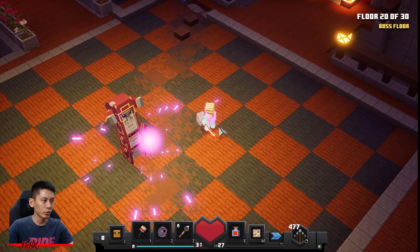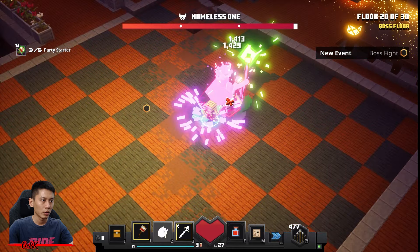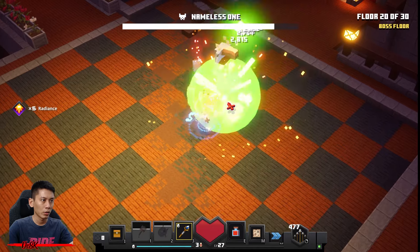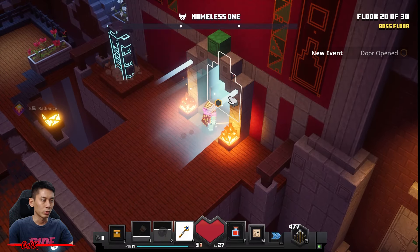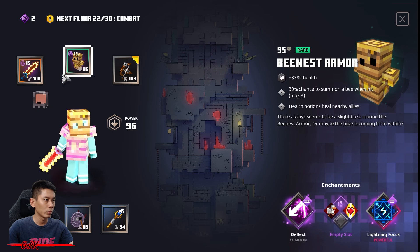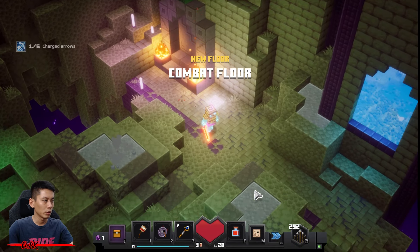We're gonna fight the Nameless One — he's spawning here. Make sure to use everything you have and gong him first. Yeah! Easy — he got no chance to summon his minions. Get his Aquacross Bow and go. Learn Multi-Shot to level one. Let's go.